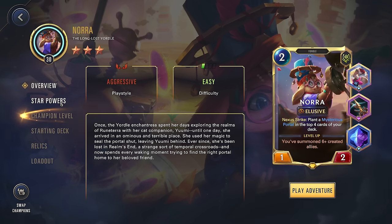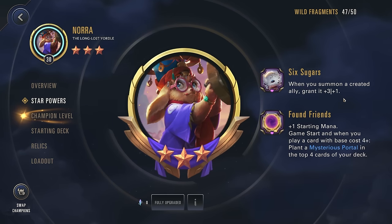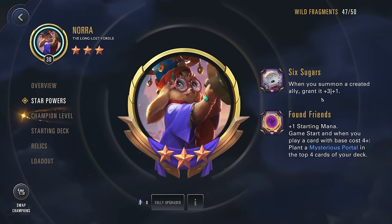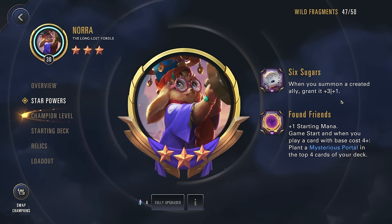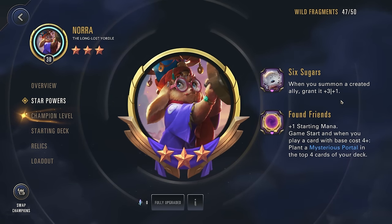Let's look at her star powers. Her third star power: when you summon a created ally, grant it +3/+1. At one star it's +1/+1. Giving a nice stat boost to all created units, the 3/1 stat line is pretty nice — having a more aggressive stat line so units can do more damage is fine since you can normally replace them when they die. Overall, a simple and straightforward star power, but one that gives you a good amount of power.